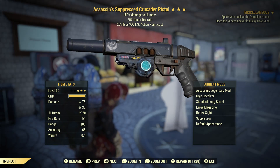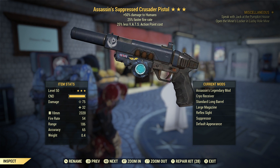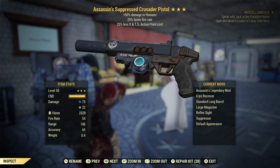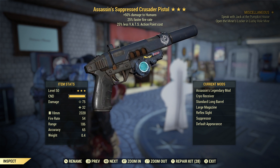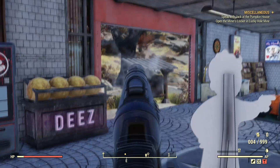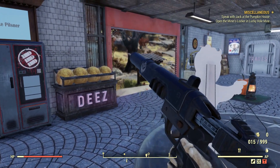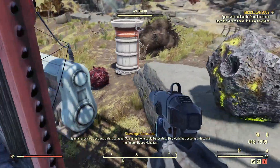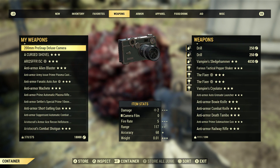What is going on guys, Nick here back again with another video. Today we have another weapon spotlight in Fallout 76 — an Assassins 25/25 Crusader Pistol. Unfortunately with Crusader Pistols you can't make them automatic and you can't put Ultracite 10mm rounds into them, so they're not as good as regular 10mm pistols, but they're alright.